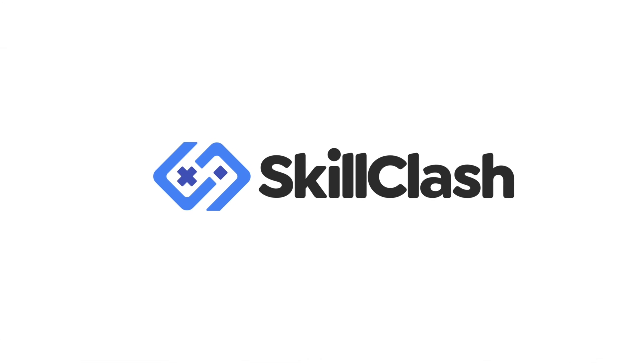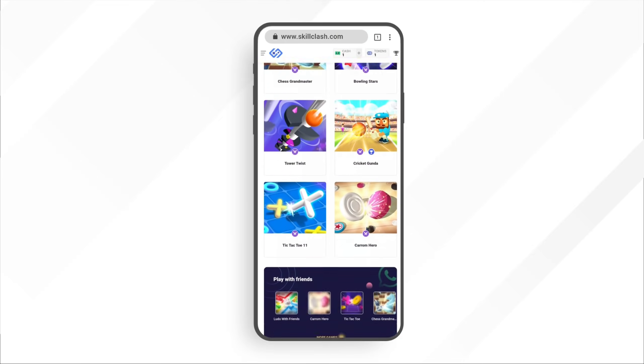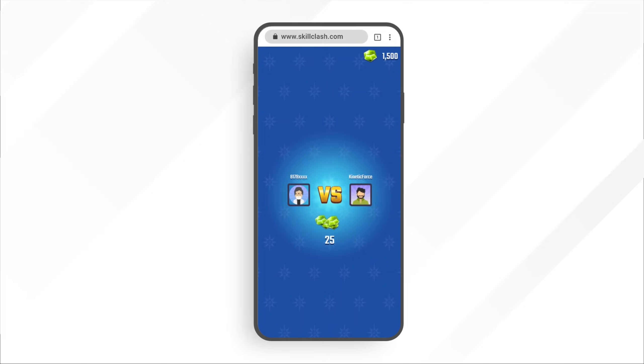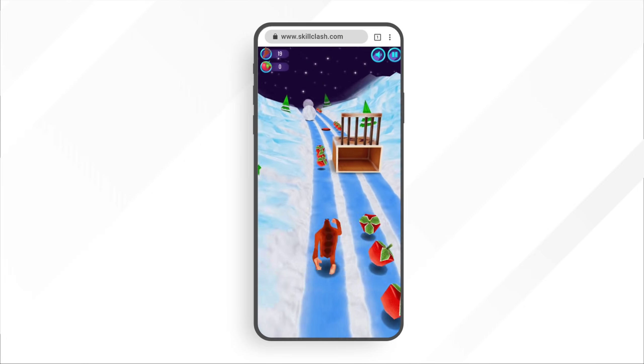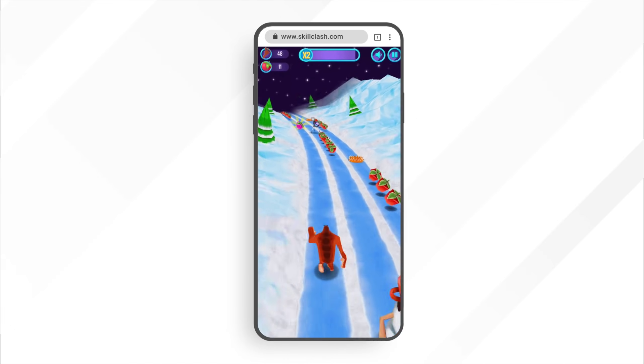So guys, the video started. You have a new website for the game — Skillclash.com. If you want to download this app, you can use Chrome and type www.skillclash.com. If you want to use these games, you can click and escape — simple and easy games. If you want to use it with your friends, you can use it here.